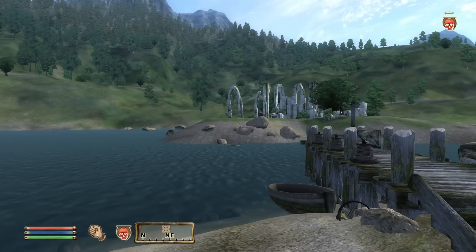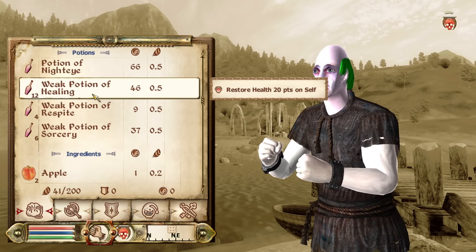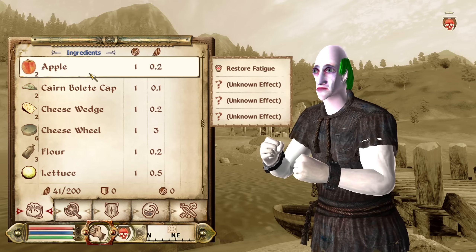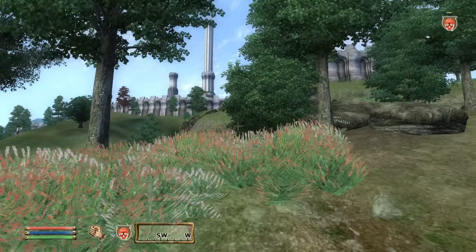My final haul from the tutorial area included 1 Poison of Illness, 3 Potions of Healing, 1 Potion of Nighteye, 12 Weak Potions of Healing, 4 Weak Potions of Respite, and 6 Weak Potions of Sorcery. This certainly felt like enough to get me through the first couple of ranks within the arena.